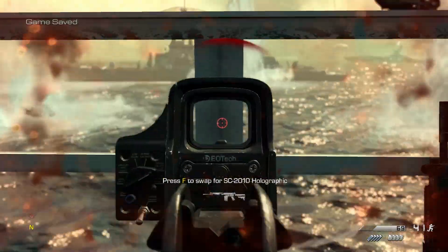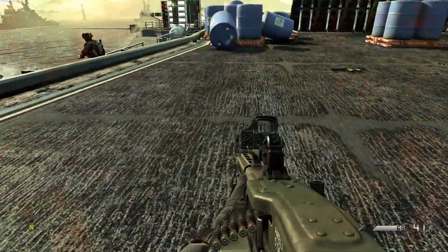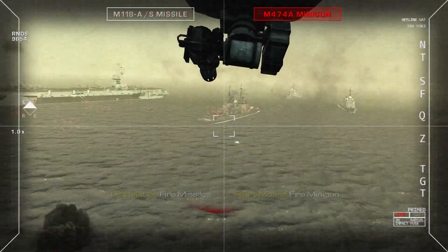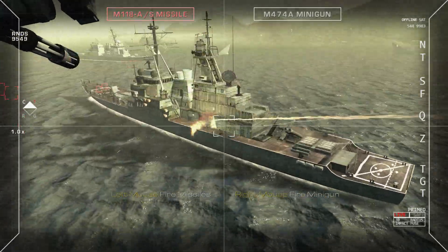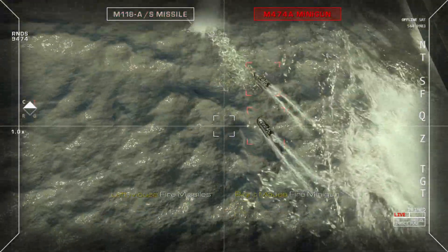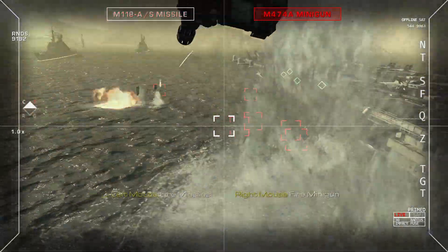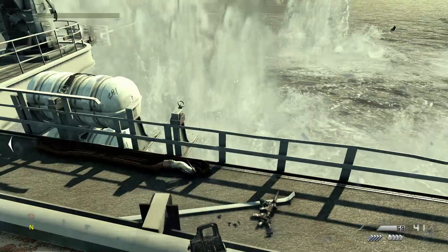More Zodiacs incoming! Titan 3-1 is on the line, take out the Zodiacs! Titan 3-1 is ready for another bomb run. We're beginning our run. Titan 3-1 coming in high, watch the target. All squads, be advised. The Federation gunship is in the AO. Gunship on the run! We gotta get the missile launcher online and take down that gunship!